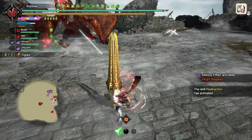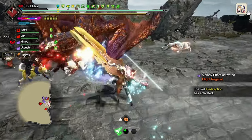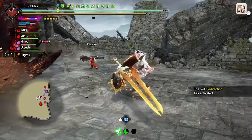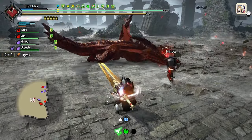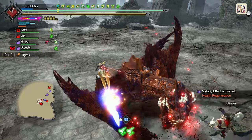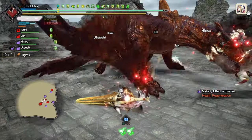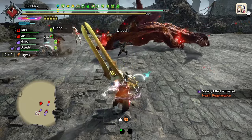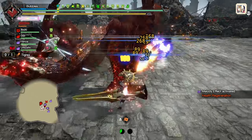There we go — bullet barrage off that. He's wired down, so he shouldn't move too much. Nice, we staggered him as well. We still got heaven sent. Follow up, get over to him. Bullet barrage the rock throw — he didn't go for me anyway, so it worked out.